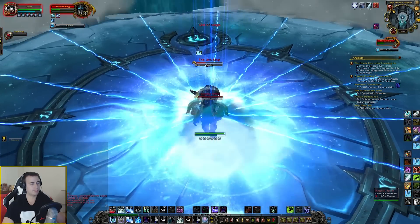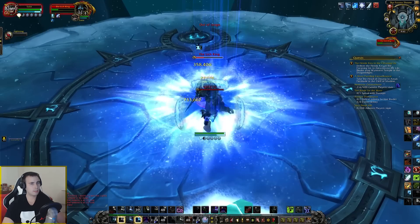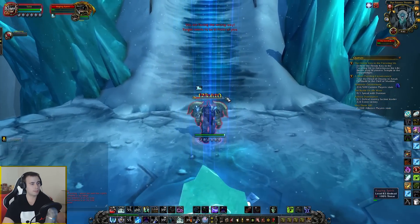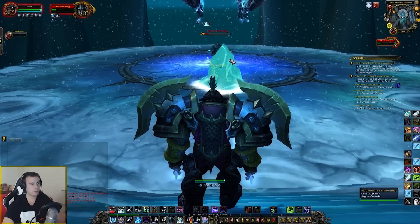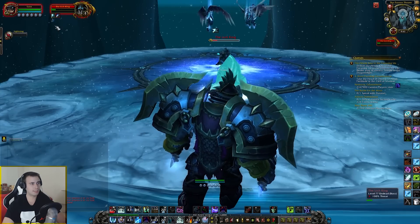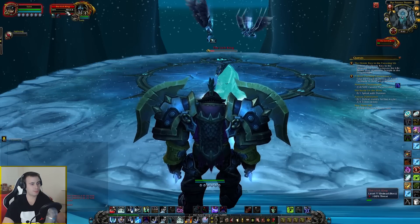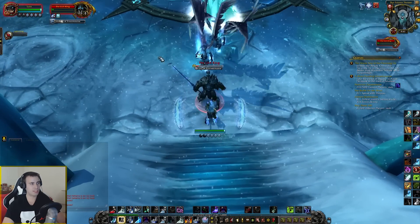I'm just going to sit here and wait an extra 10 seconds just so it's safe to attack him. Pillar of Frost time — he cannot knock me around anymore. Now he's attacking, now I'm safe. Alright, he's back to doing his melee attacks. I'm going to run back. Please do not knock me around. I am not going to move. I am not going to die. He's almost at phase 3. Another 20 seconds and I can charge in. Come to me, you bastard. I am not going to wipe. Go to phase 3 — here we go, phase 3.